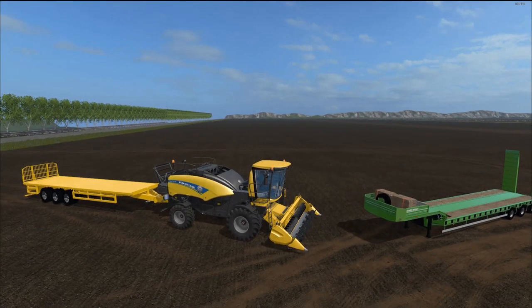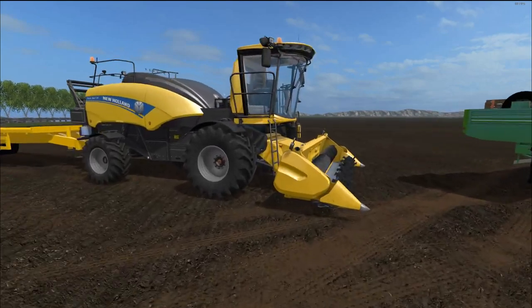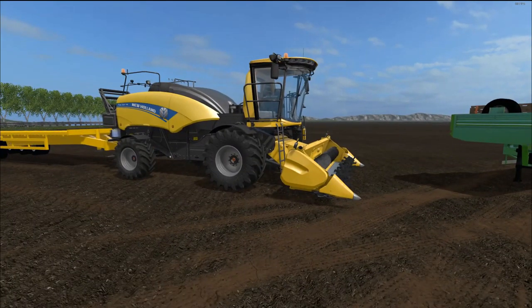First up we have the New Holland Power Baler version 1.0. The file size is 54 megabytes. The power is 397 kilowatts and 540 horsepower. Pricing in the shop is $285,000 with a $1,120 a day maintenance fee. Max speed is 53 kilometers per hour, work speed is 20 kilometers an hour. Capacity is 4,000 liters and it works on all three things: grass, hay and straw.